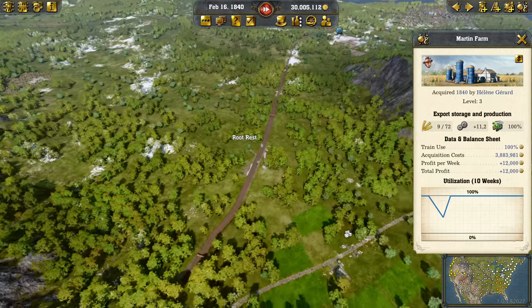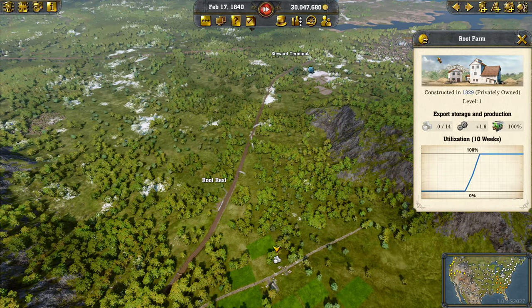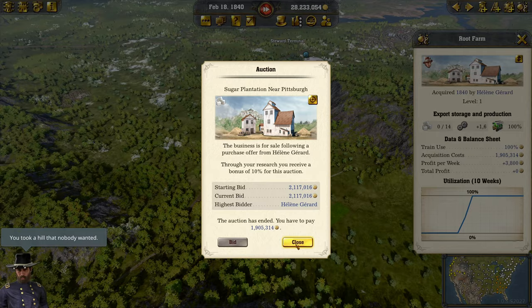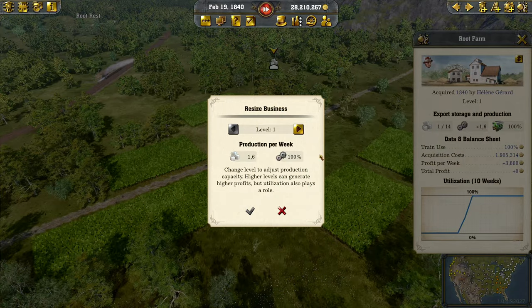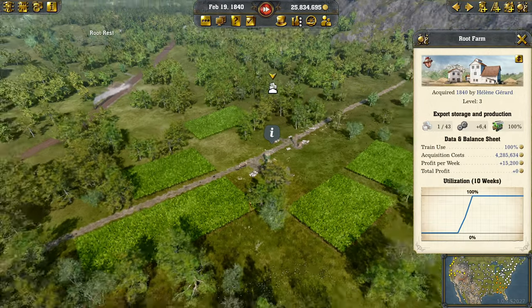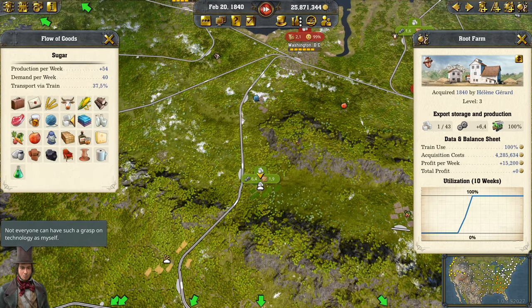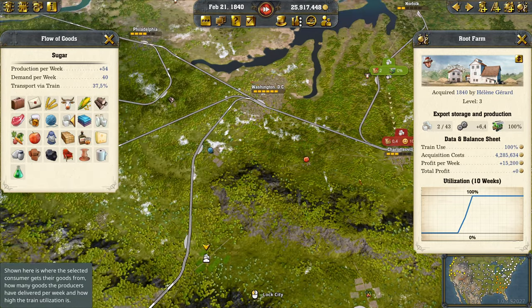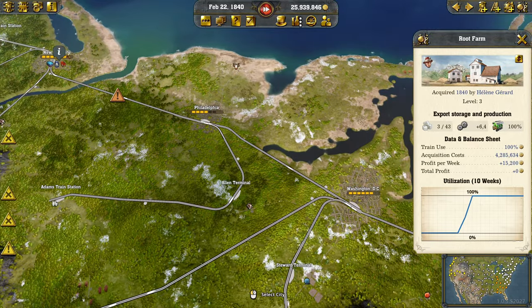I'd also like to do the same for sugar, because production is really low at only 1.6 per week. Let's purchase that for 1.9 million — really expensive for some cheap farms — and upgrade it to level 6, another 2 million, but it's totally worth it for city growth. That gives us a production of 6, going to Washington and from there to Philadelphia and Charlottesville, which also need sugar.